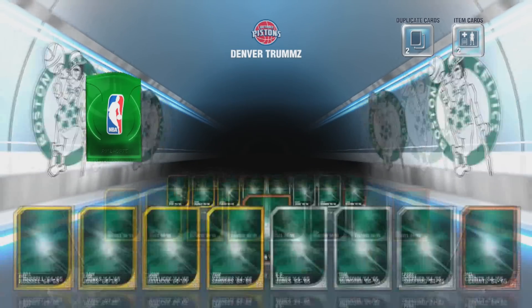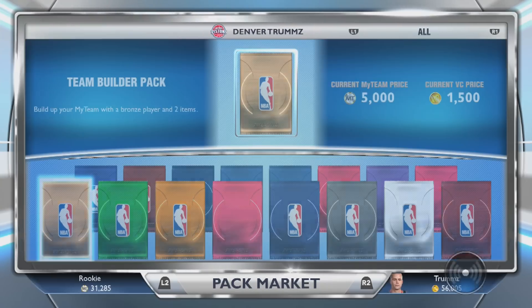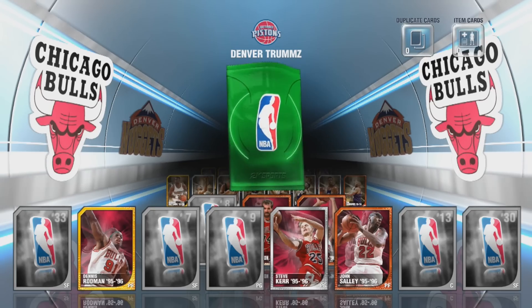That would make 2K so much more fun — pack openings would be ideal. That's why I think I'm just gonna stick to these Emerald packs for a little bit, just for the fact that they're just fun to open. Just the randomness of the packs, getting good signature skills and good contracts all at the same time — it's a lot of fun.